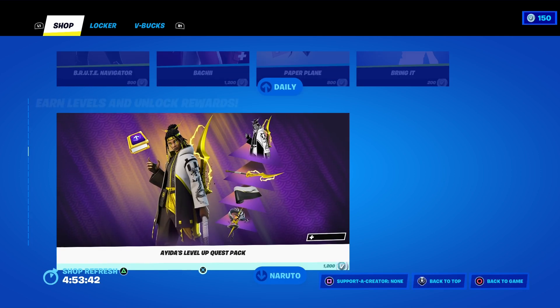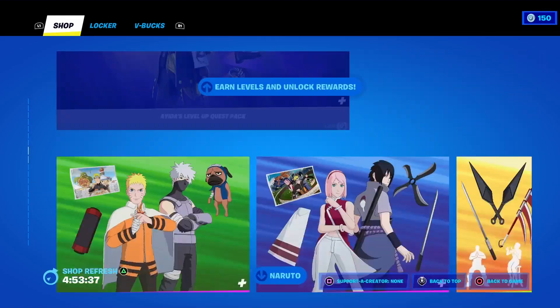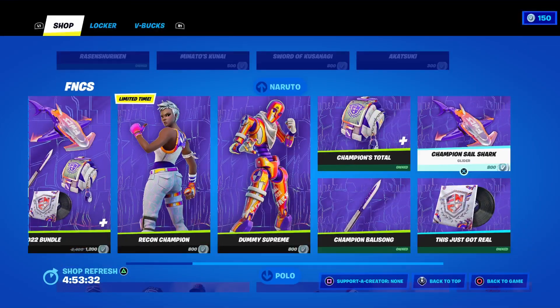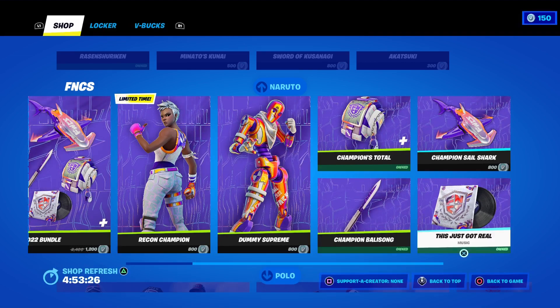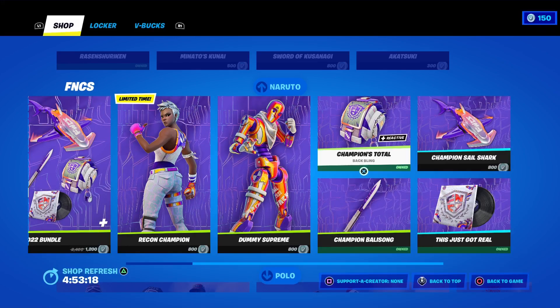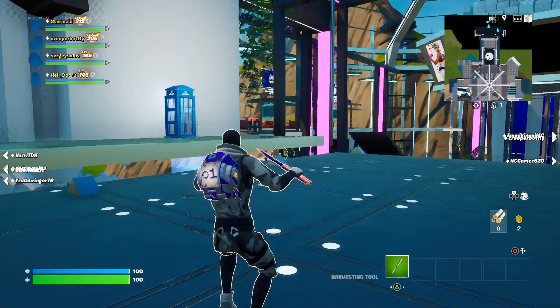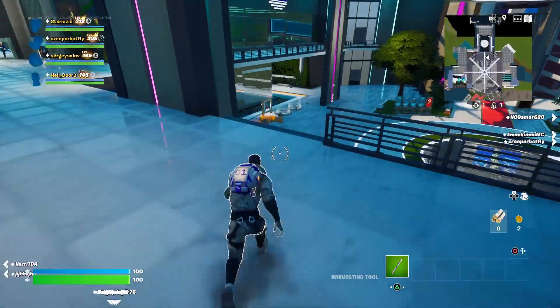It'll eventually load and bring up the item shop. Currently there are a lot of item shop items in here. Here are the FNCS items — I've gotten the Champions Total, the Chains Blessing, the Just Got Real lobby disc. I didn't bother with the skins or the shark because they're not really that great in my opinion — they look great, but I'm just not wowed by them.